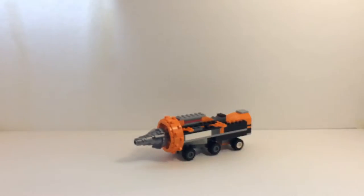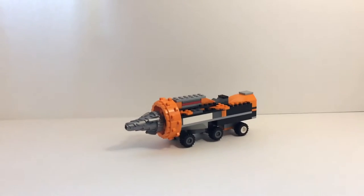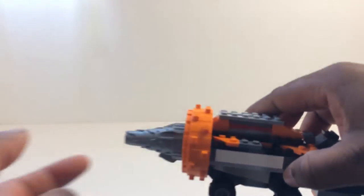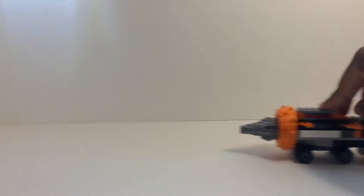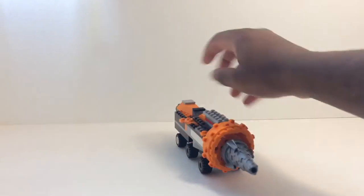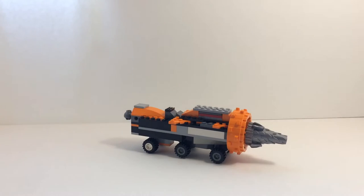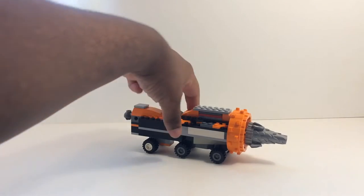Next up is the Drill Tank, which is one of my favorites. There he is in his glorious drilly mode. The drill does rotate and he can roll. He's made up of orange, black, a little bit of red, white, and gray. And that's pretty much it for him.